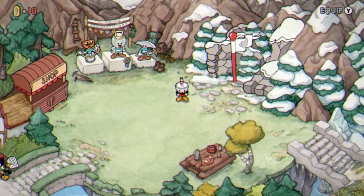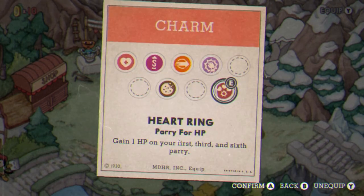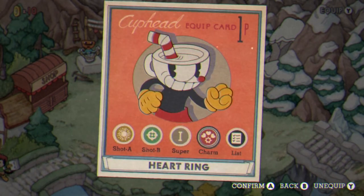Let's talk weaponry. For the primary weapon, I recommend using the charge shot because it does the most damage out of all the other weapons. For the charm, use the new heart one that can be purchased at the shop. It gives you one life for every first, third, and sixth parry.